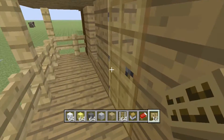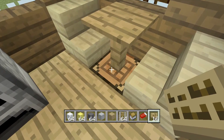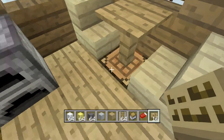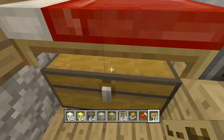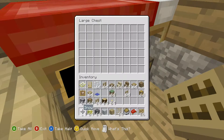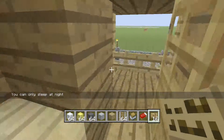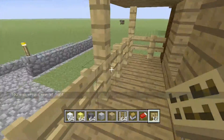It helps keep zombies out and away from your house, keeps you protected. You've got your crafting table, you've got your oven, you've got a couple beds with a couple chests underneath. So this I will show how to build.